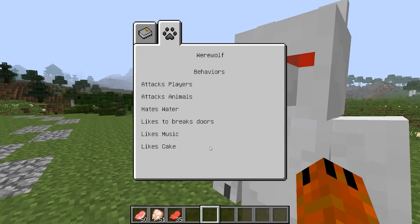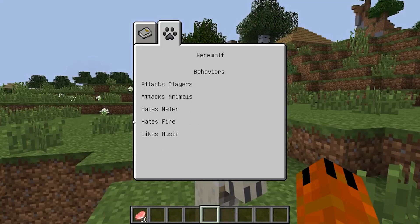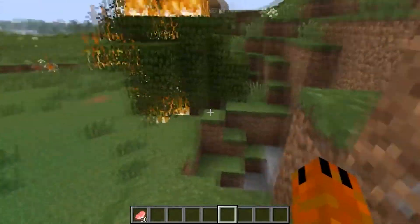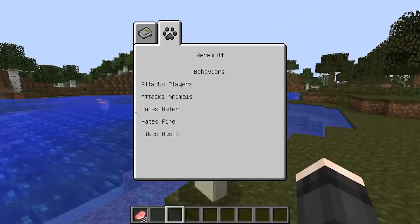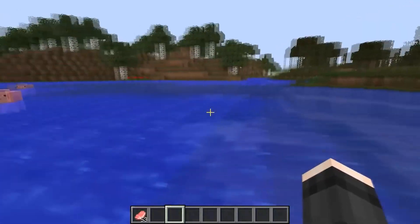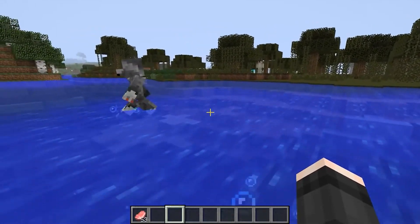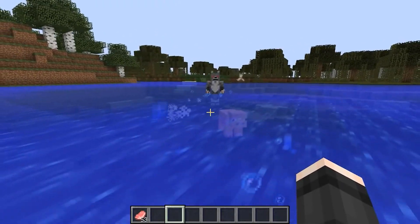In the second tab, there is more detailed information, including the preferences of each werewolf and all their inclinations. For example, it shows which creatures they will attack — it can be residents, animals, monsters, players, and so on. Some hate water or fire, or maybe both. If the werewolves get caught in fire, most will still follow you wherever you go, but the one who has a fear of fire will rush around in a panic and risks getting lost or burning down. With hydrophobia, wolves will trample on the shore to avoid the water to the last, though eventually they will still follow you.